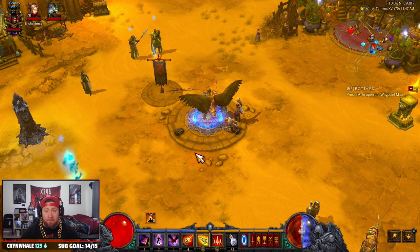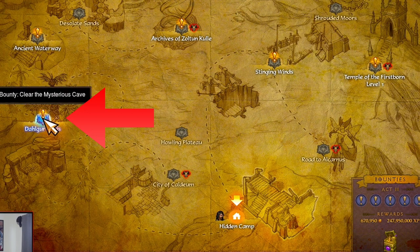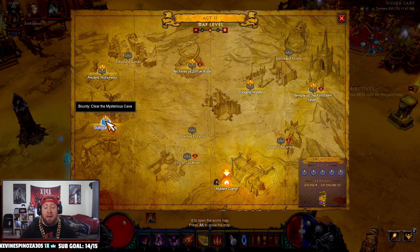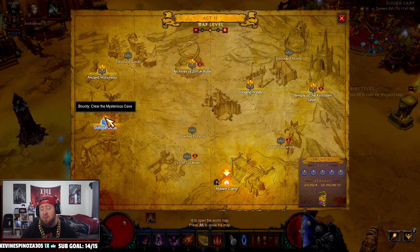The fourth item is the Liquid Rainbow. That's going to be located in Act 2 in the Dalgor Oasis with the bounty 'Clear the Mysterious Cave.' You have to go in, clear Level 2, and look for the Mysterious Chest, which will drop the item. The easiest way to do this is just to get the bounty for it. I'm pretty sure you can't come to the Dalgor Oasis and just do it without the actual bounty being there, but let me know in the comments if you were able to do that.